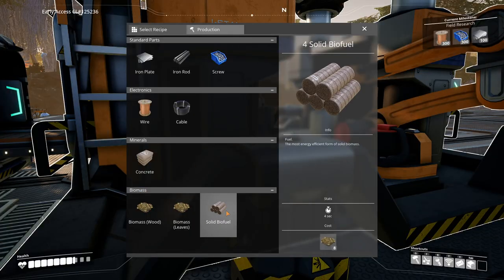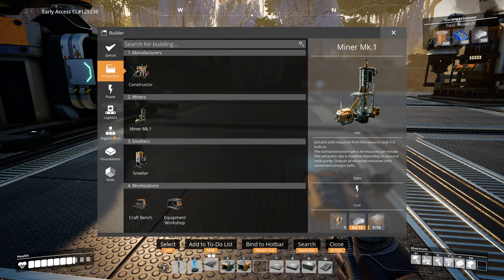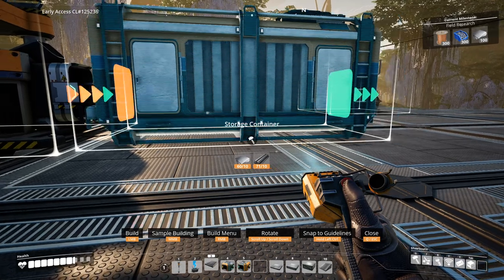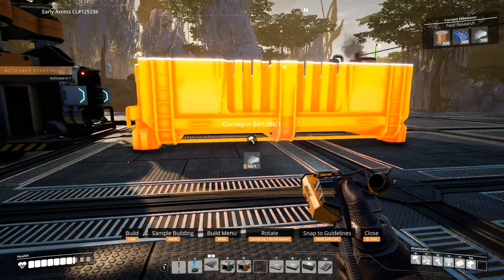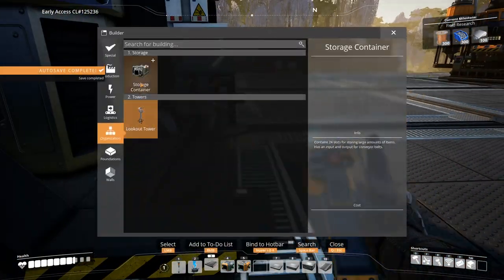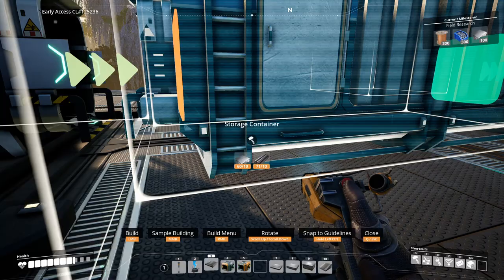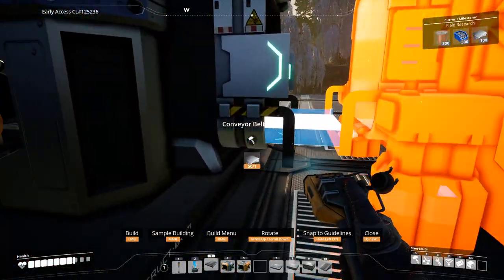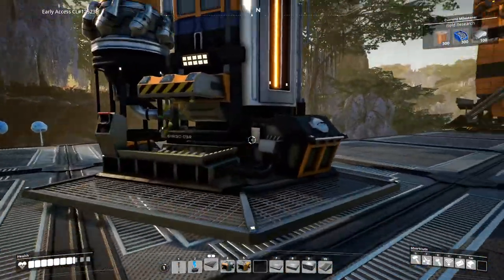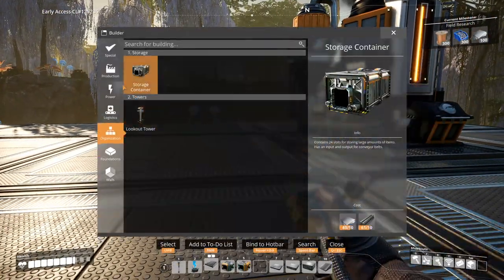This is going to build biofuel, and then the biofuel is going to be put into a storage facility. I would really like for biofuel to be automatically put into biomass burners — that would be nice. We're going to need another biomass burner because I think we're probably going to be pushing the capacity of this one, so let's get another biomass burner down.